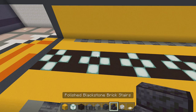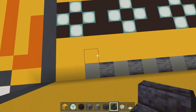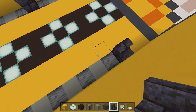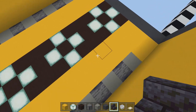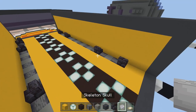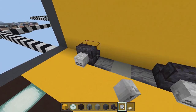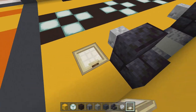Take out polished blackstone brick stairs and skeleton skulls. Off the corners place two staircases backwards, then count over four blocks and place another one backwards. Repeat on the opposite side. Then place skeleton skulls on the front of them to represent the decontamination misters. You can also place a birch trap door for the vent system here.